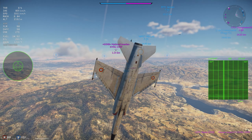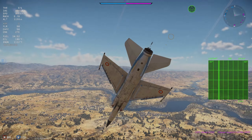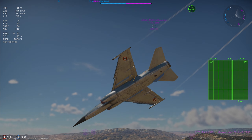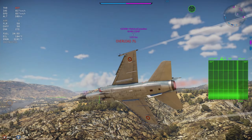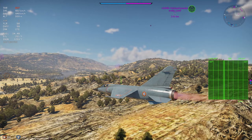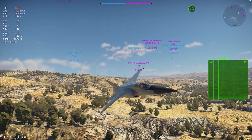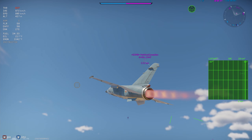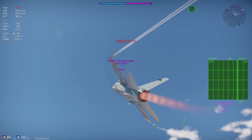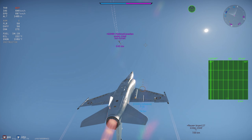Maybe two flare drops at most instead of one if you're doing it properly, but having an all-aspect missile is not necessarily a game changer in War Thunder anymore — and it never was, because when all-aspect missiles came out the flare buff was already in place. Don't get me wrong, having 35G all-aspect missiles is pretty damn cool. I'm just saying it doesn't necessarily make the plane good enough to where I'd consider it viable.